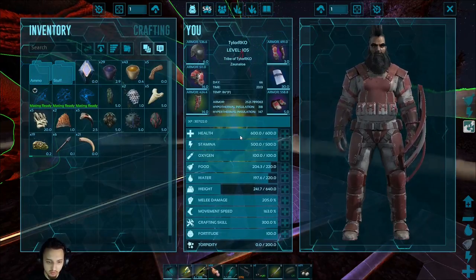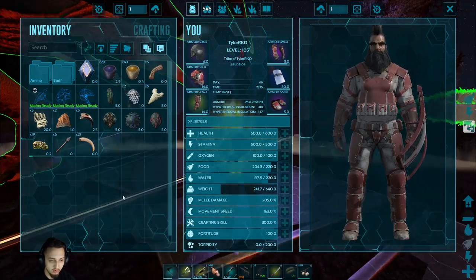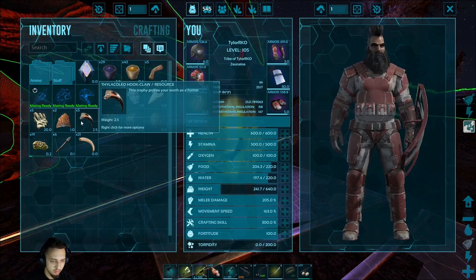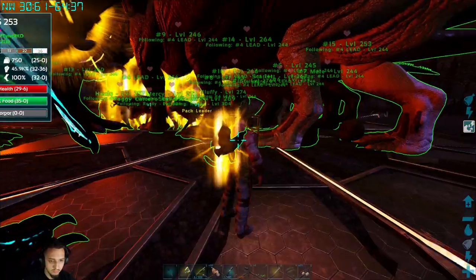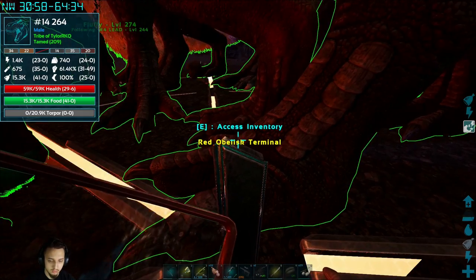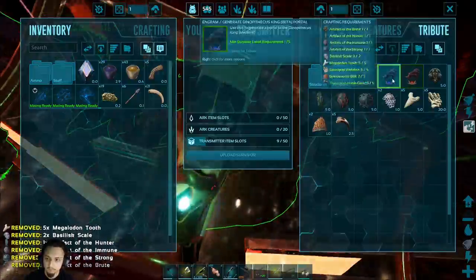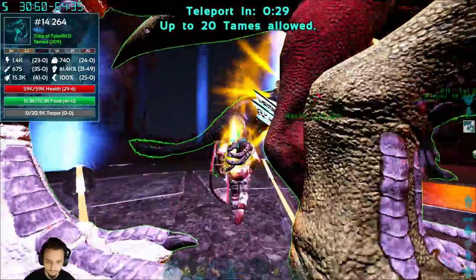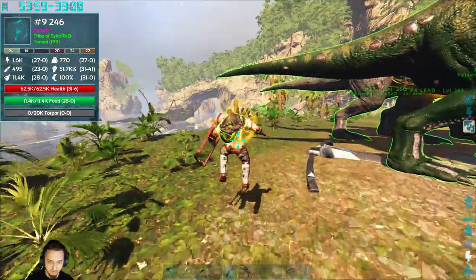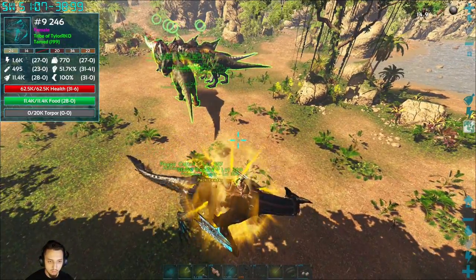Alright, we're back at the obelisk, got everything ready to go to take on beta. We just had to grab another Artifact of the Hunter — all the other ones we already had. We'll grab a scale, a couple claws, and a sail. Got everybody ready to go, hopefully I can make it in there — there we go. I'll sort this out and get you guys in there — I think we got everybody ready.